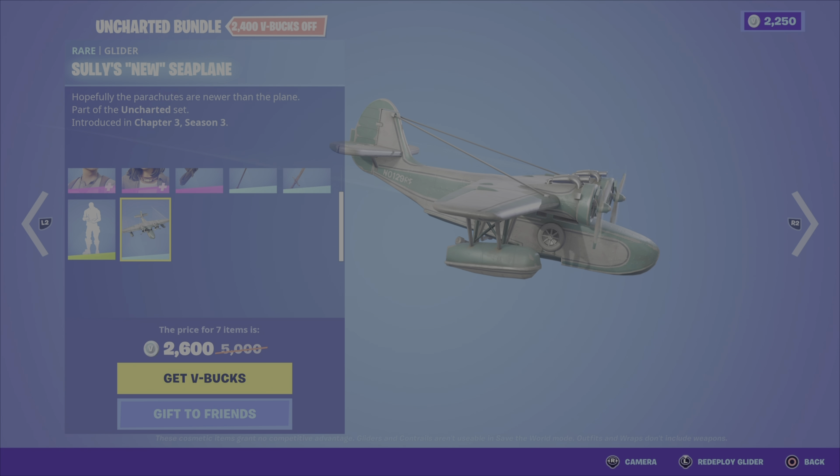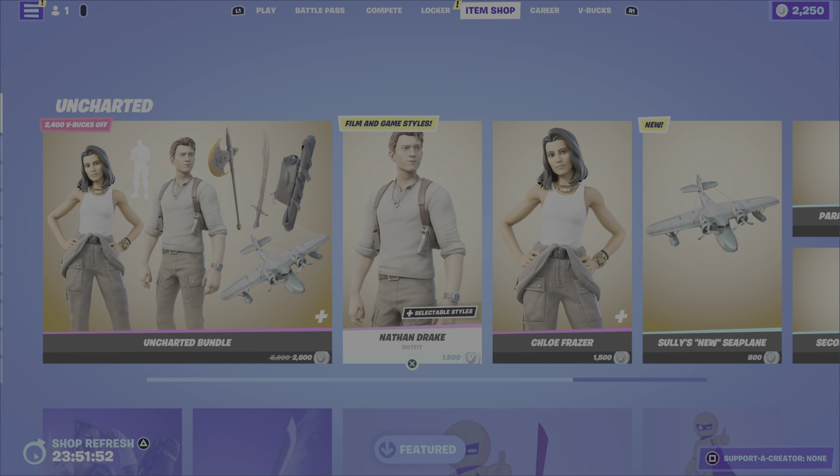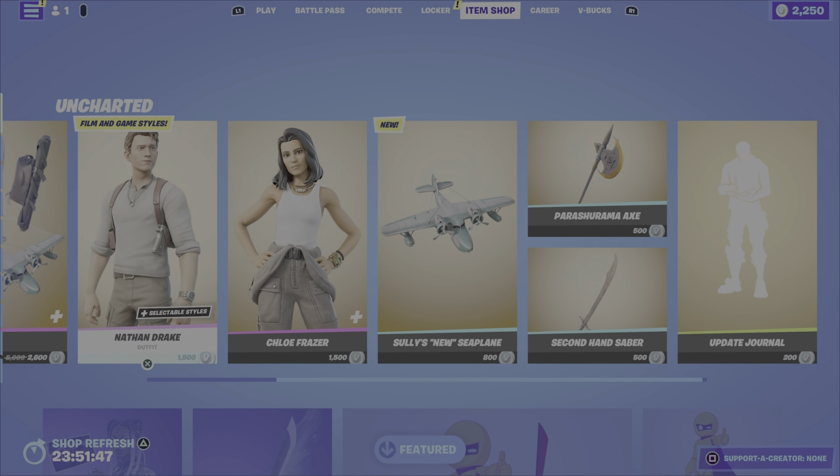$2,600 V-Bucks for this bundle. Definitely a cool glider. Or you can pick up the outfits, that glider, the pickaxes, or the emote on their own.